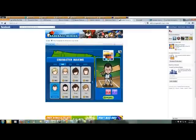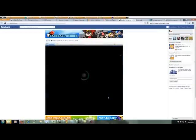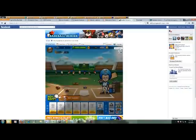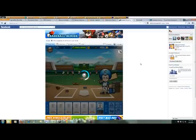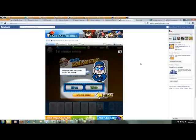Once you're satisfied with your character, you just hit select. Then it goes through a little tutorial to help you start out the game. It says 'Play Ball' and I'm just going to let it load here.